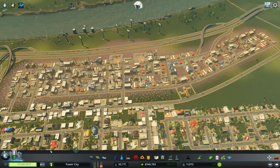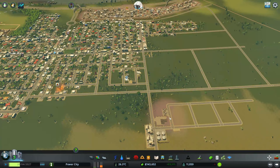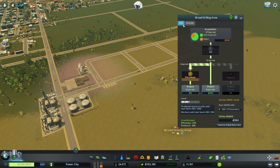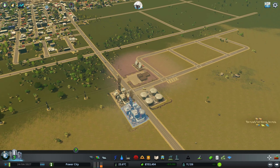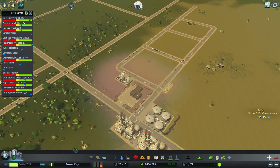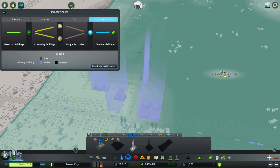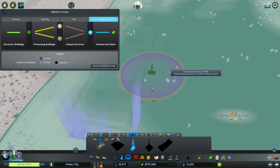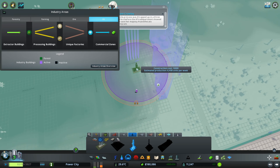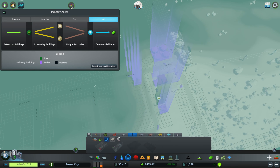I need a little bit more money to be able to afford the other building and I don't necessarily want to take out a loan. Let's get those placed — boom boom boom. For electricity now we're probably way over capacity — we're doing good.